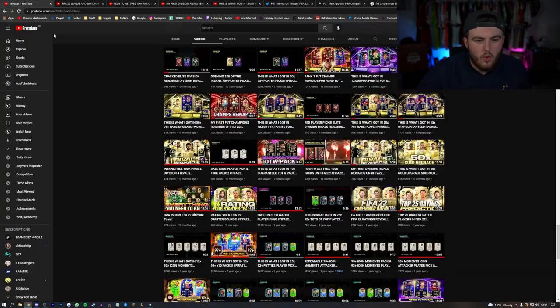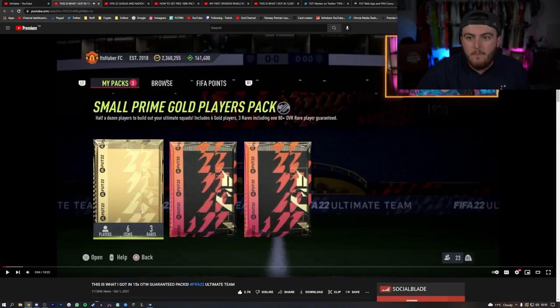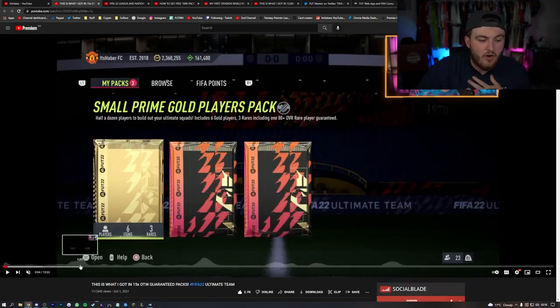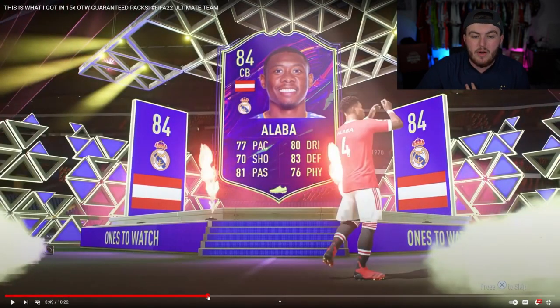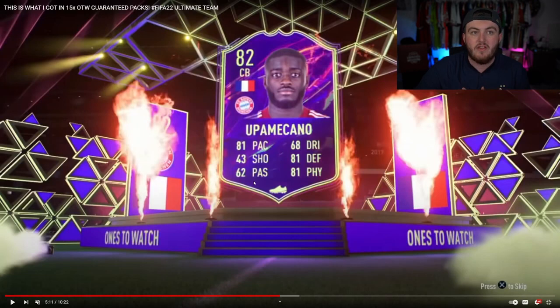On the 30th we'll get the standard edition, and ones to watch as well. Looking back at last year, the ones to watch guaranteed packs came out on October 1st - 15 ones to watch guaranteed packs straight away. So when we get the standard edition around the 1st of October, we should get our guaranteed ones to watch packs. I'm really excited about them this year - last year I got David Alaba, and with the World Cup and how easy they are to upgrade via league wins and World Cup wins, I'm really excited for ones to watch this year.